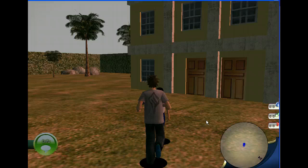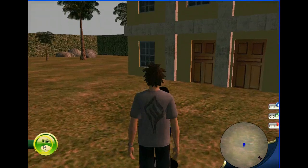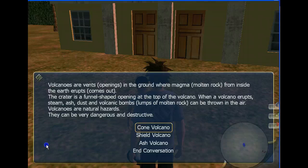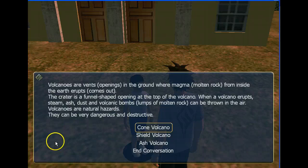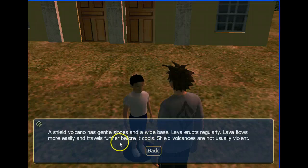I'm going to come to our first character. Clicking on the information button, we'll see that information is given. Now I can hold the mouse pointer over the text and it will be read out to me. Volcanoes are dense openings in the ground where magma, molten rock, from inside the earth erupts. I can go to the various examples. A shield volcano has gentle slopes and a wide base. The magma erupts regularly.